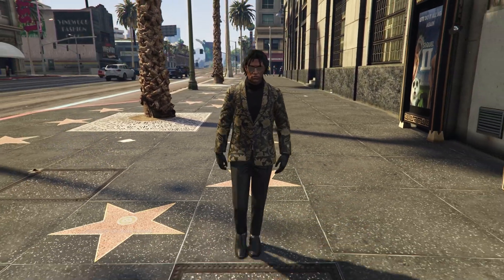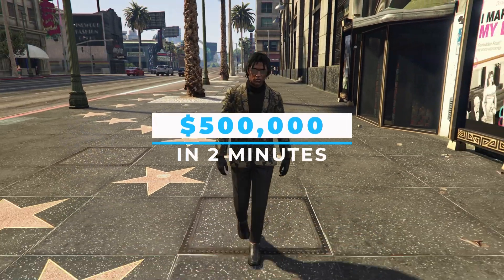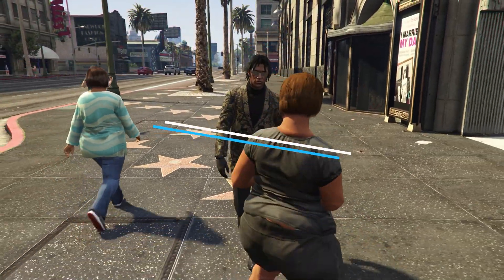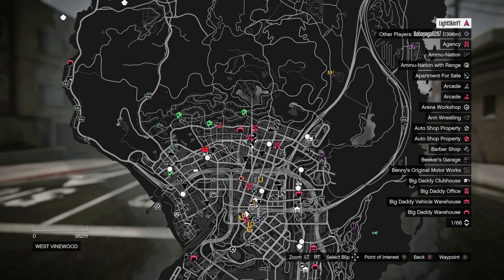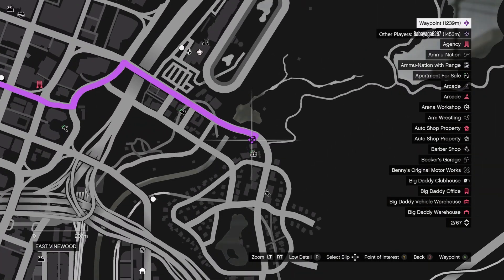What's going on guys, in this video I'm going to show you how you can make five hundred thousand dollars in GTA 5 Online in under two minutes. To do this, you're simply going to go ahead and head on over to this location on your map — you'll see it's near a convenience store underneath the casino.